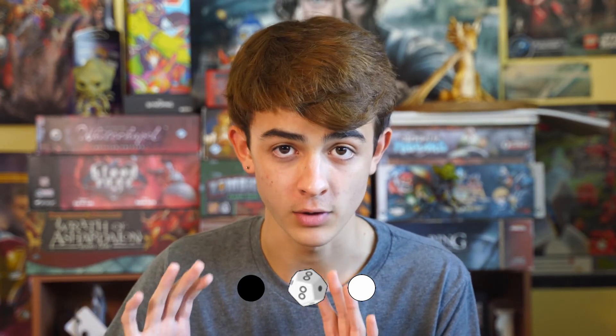Let's talk about that force dice — the white D12. You'll notice that it has two different symbols on it: either a black pip or a white pip. The black pips represent dark side points and the white pips represent light side points. You're going to be using this if you're a force user, and we'll talk about all of this in the episode all about the force in this series.